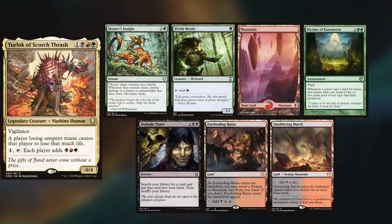Hey gang and welcome back. Today's game is another Multizone matchup, with Miguel playing his newly made Urlog deck. He keeps a Hunter's Insight, Elvish Mystic, Mountain, Dictate of Karametra, Diabolic Tutor, Foreboding Ruins, and a Smoldering Marsh.